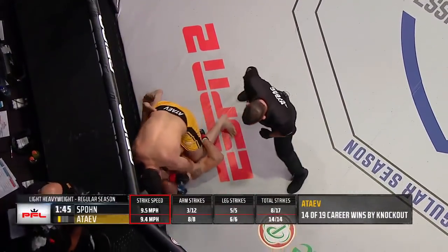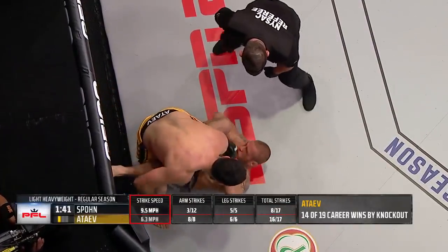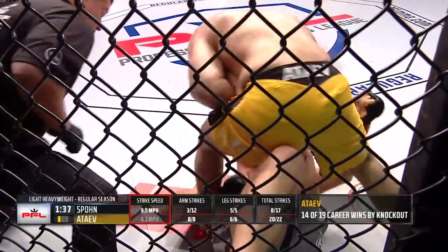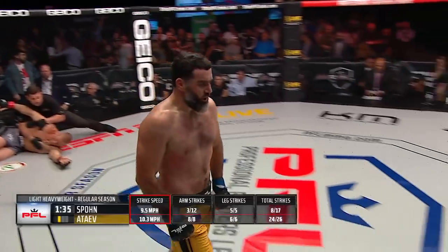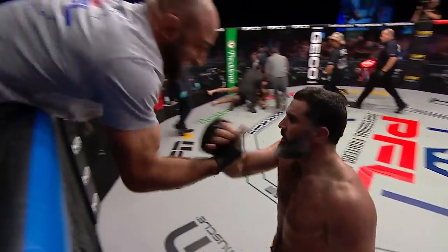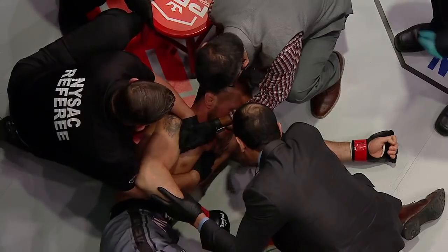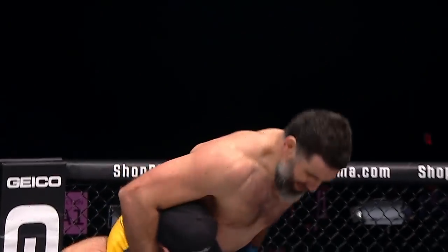Dan Spawns in trouble — can he recover? Efficient top strikes from Atayev, the referee right there on top of the action. Spawns trying to tie things up, the mouthpiece comes out, and it's six points for Bozeguit Atayev, avenging the loss from season one with a knockout. He hurt Spawns and then just barreled him with punches — he was defending a leg attack and at the same time still throwing big punches.